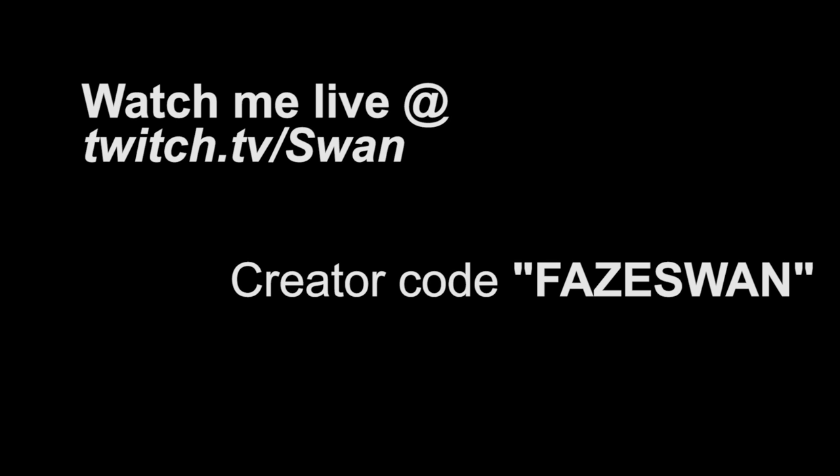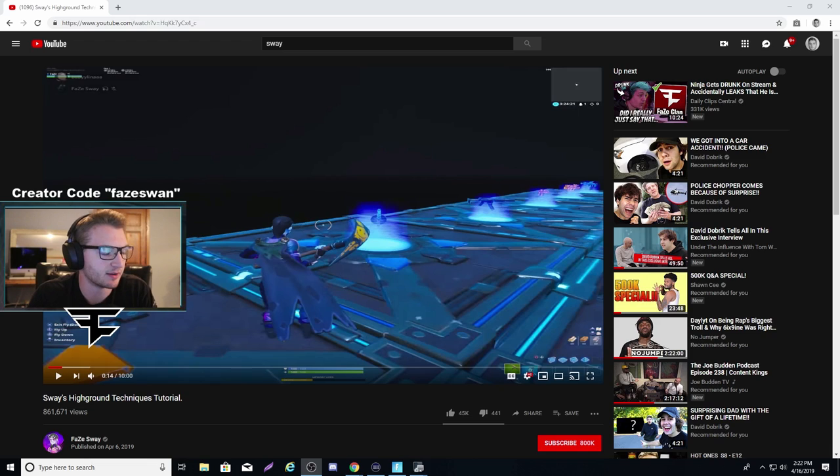If you want to watch my streams, go to twitch.tv/swan, and if you want to use my support creator code, it's just FaceSwan. Today we're gonna be watching Sway's high ground techniques tutorial. We're gonna watch it and try to learn them — he actually goes through certain high ground retakes that he uses, so I think it'll be pretty fun to watch and learn.